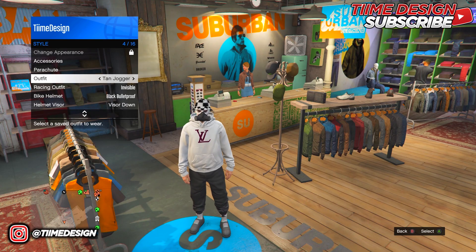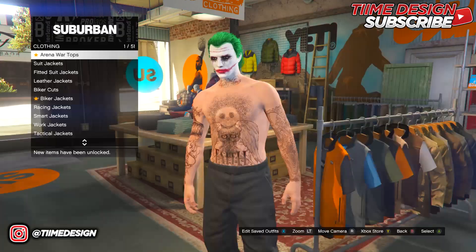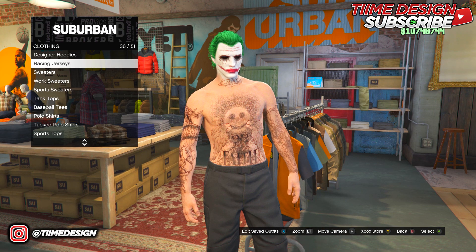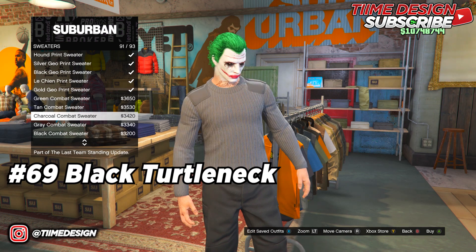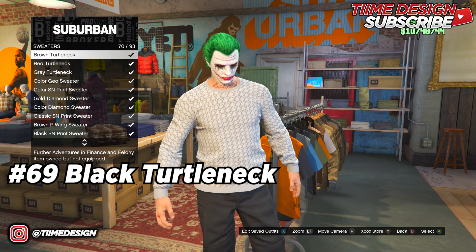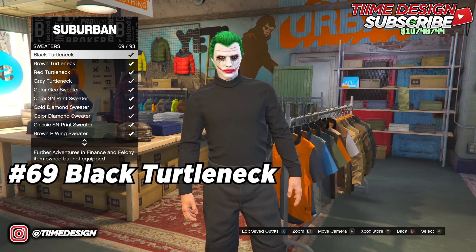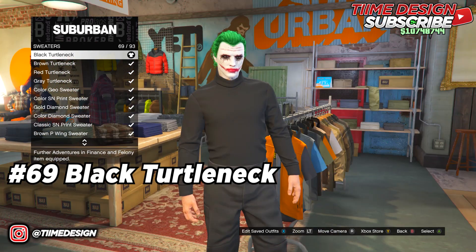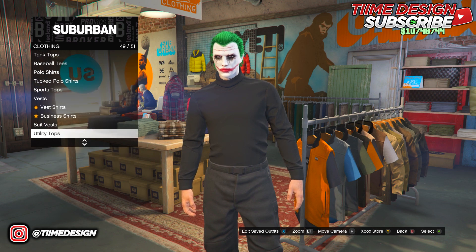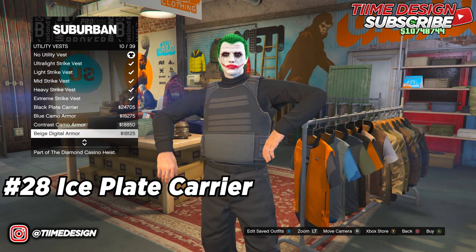Put on the black joggers. Once you have them on, come over to Tops and go to Sweaters. Put on the black turtleneck number 69. Once you have it on, back out and come over to Utility Vest. Put on the Ice Plate Carrier which is number 28.